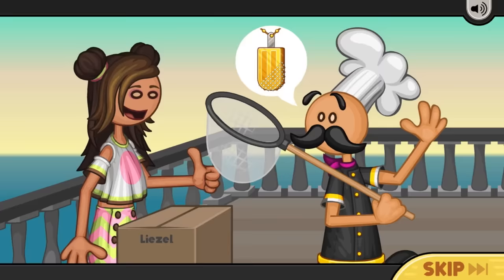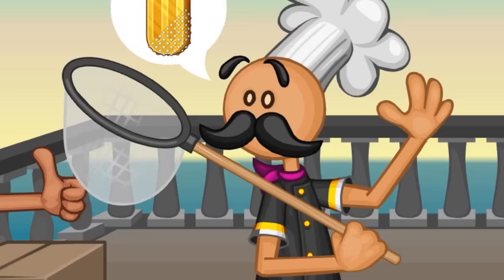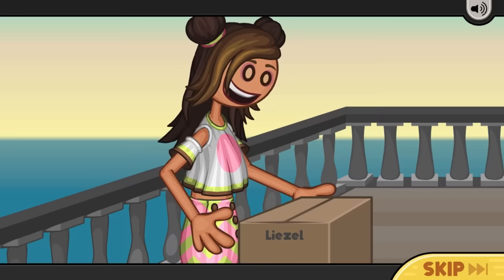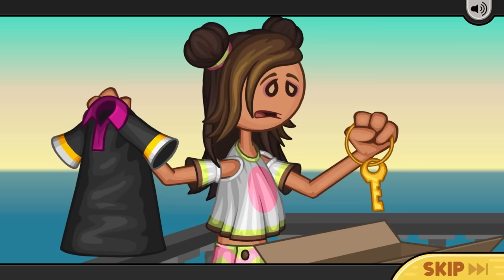Very responsibly, Papa Louis sets out to hunt down the sea lion. I think Papa's got some ideas about a new ingredient, if you know what I'm saying. Papa seems so kind, until you realize he's left the key to the Palleteria to you. Who would have thought?